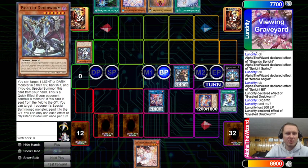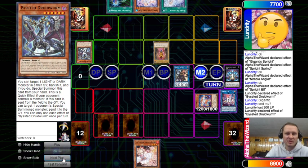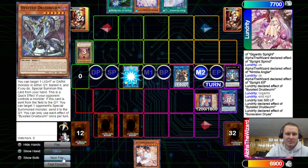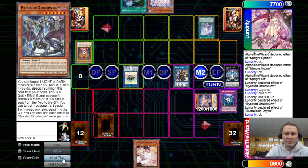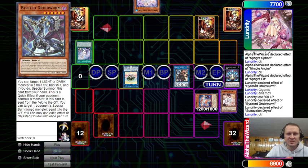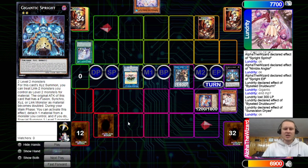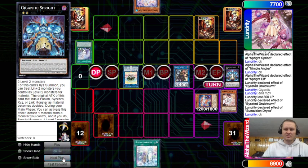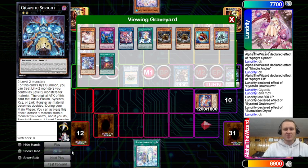He's gonna go on Druid Worm effect and send one to the grave, target Elf. He's gonna normal summon to Loki, goes into the other plant guy — and that just runs into Imperm. Activate that, we do have Ash. Sets Called By, decides not to use Called By on Ash — interesting. Drawing Right is actually an insane draw because we haven't even started our Adventure engine.